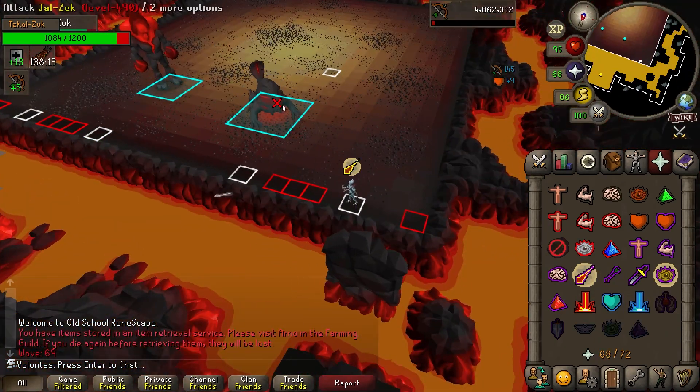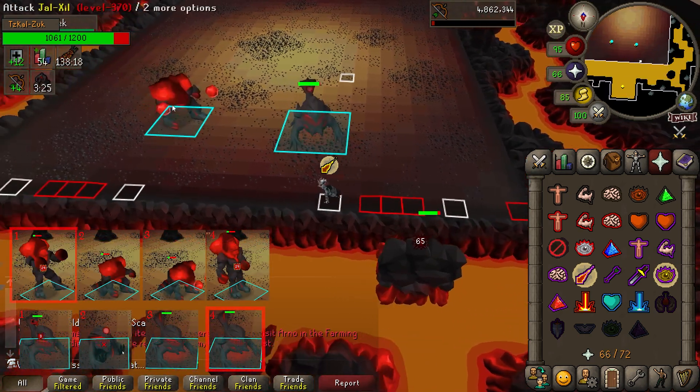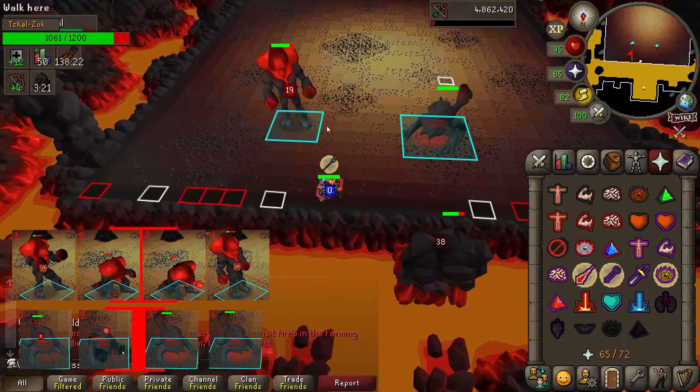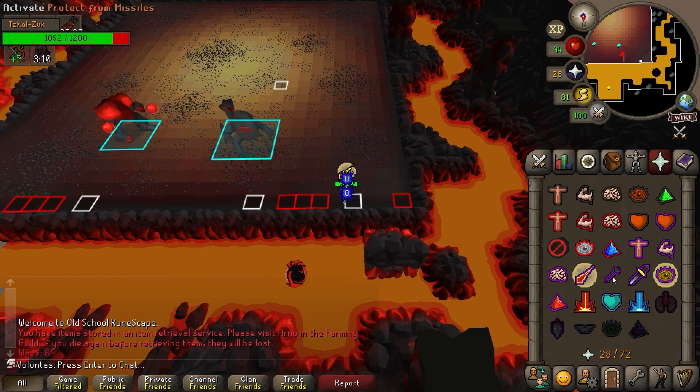If you want the sets to attack at the same time so you can't pray against both of their attacks, just take the tick you'd click on to set them 2 ticks apart, and click 2 ticks earlier or later. That is how you off-tick. Results may vary — the author is not responsible for any NPCs lost in the process.